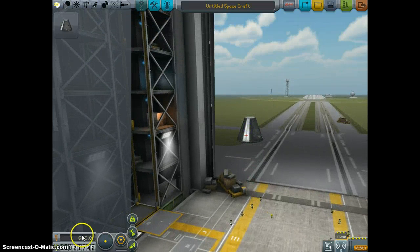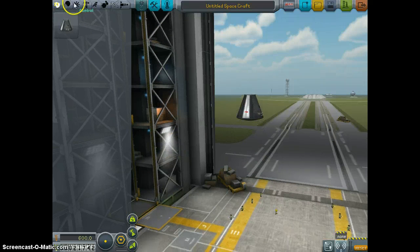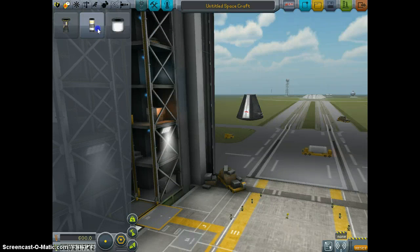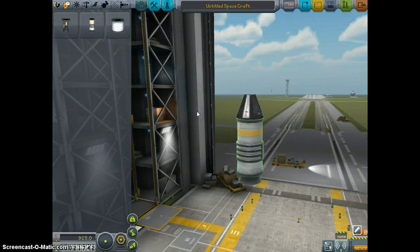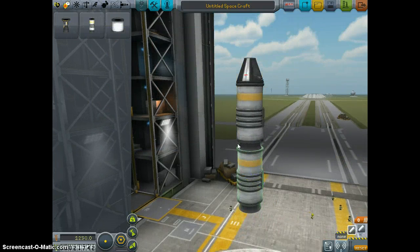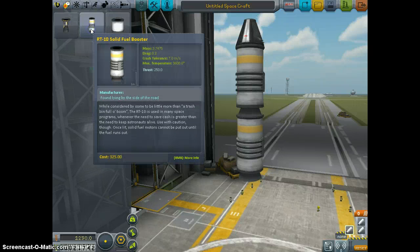You see this bar here - that is your current price. So let's just use solids, let's go cheap. I've got a pretty good idea of what I'm going to do here.